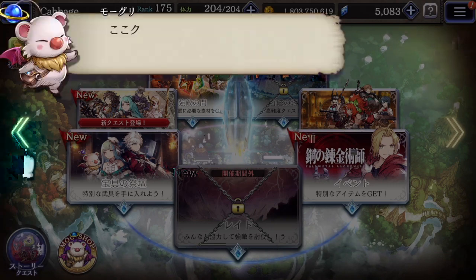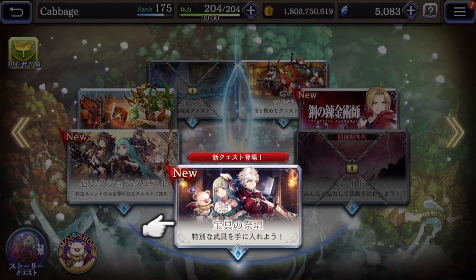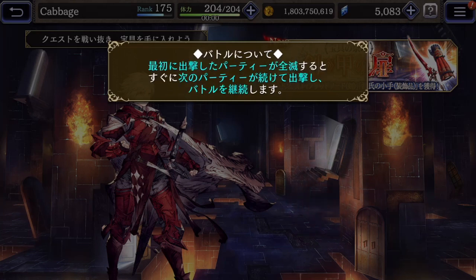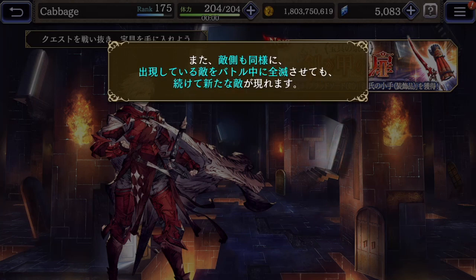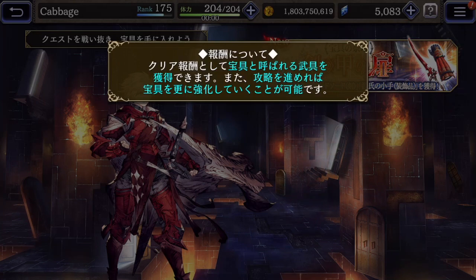So there is a new thing here. We'll top on that with a new character, but we don't know what that is. One battle — we can use multiple parties. If the first party goes down, we use the next, and the battle continues. New enemies will appear, and aim for the last wave.